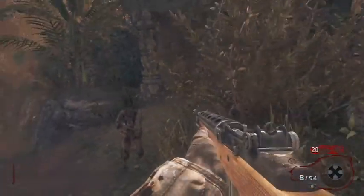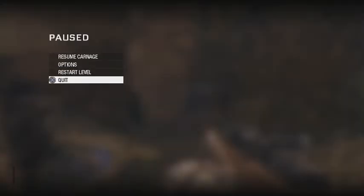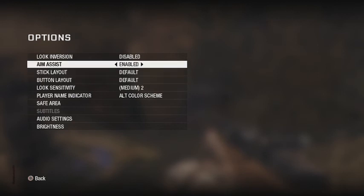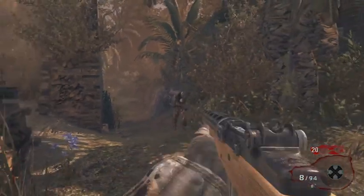Sometimes it's better to aim your knife. So go to options and turn on aim assist if you don't have that on, then go straight to the knife.